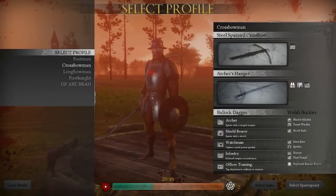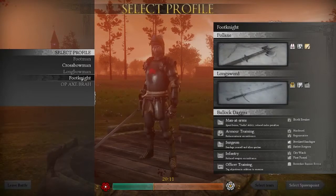Now that we've entered the game, we can go ahead and choose a profile. It can either be a footman, crossbowman, longbowman, or foot knight.